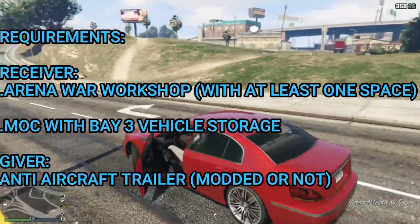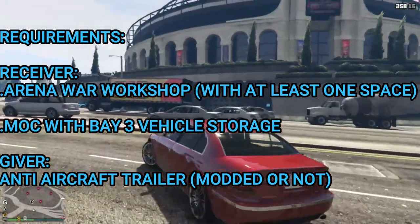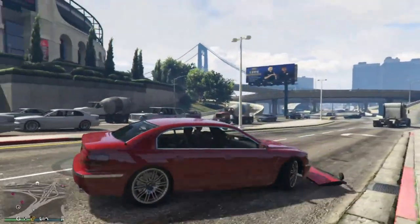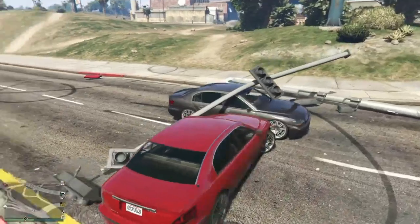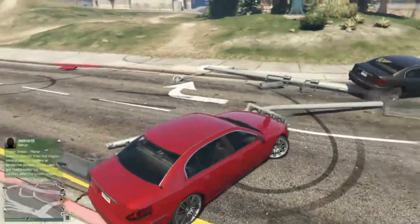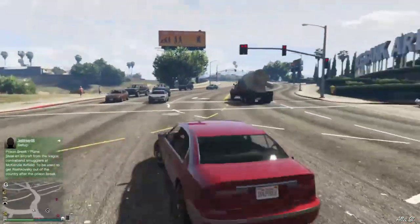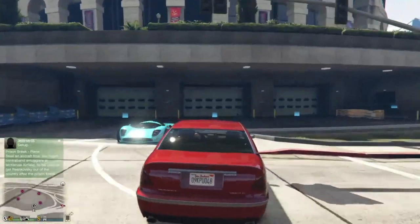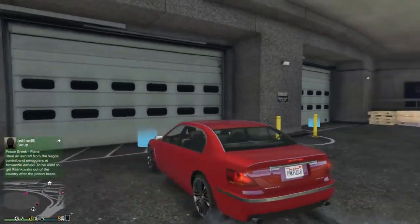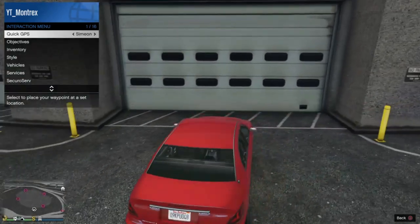The person giving the anti-aircraft trailer should start the title of a job and make sure the matchmaking has been set to closed. From here, the receiver just wants to do a streetcar. As you can see, I've got the streetcar right now. You want to hold the interaction menu — scroll once to the right which is Simeon.